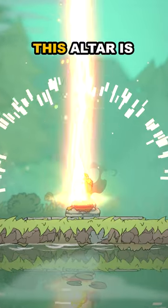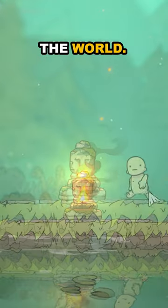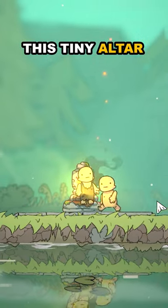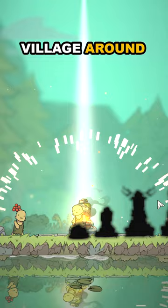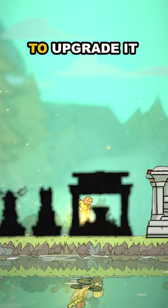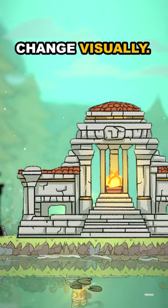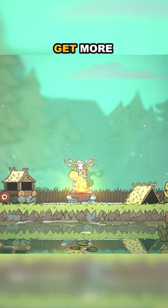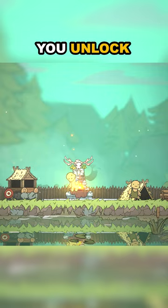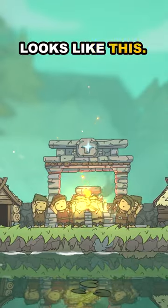In my indie game you're a god, and this altar is your first connection to the world. You start with this tiny altar, and as you progress in the game, get more people to worship you, and expand the village around your altar, you'll be able to upgrade it and it will change visually. At the moment the altar looks kind of like this, and as you upgrade it and get more technology it gets bigger, you unlock more powers, and then it looks like this.